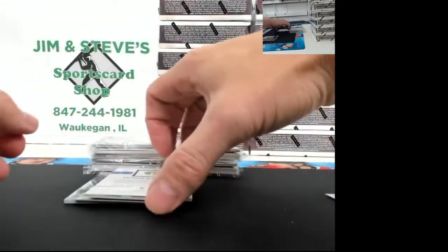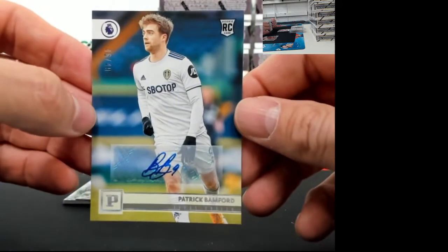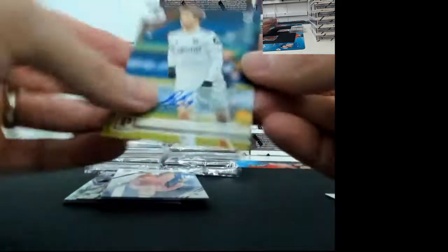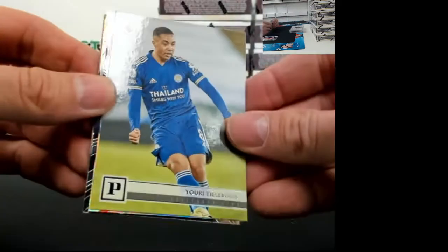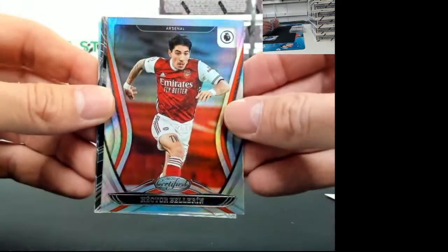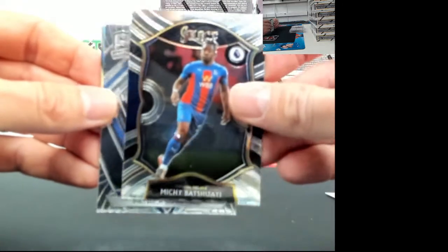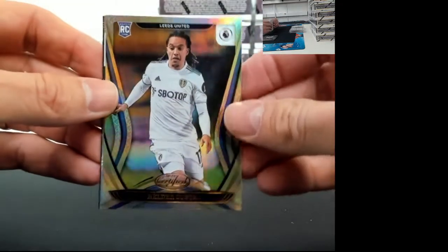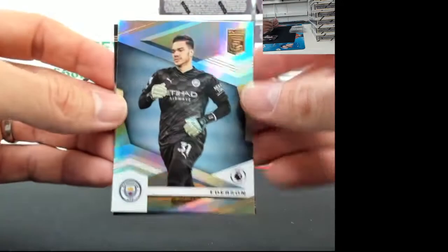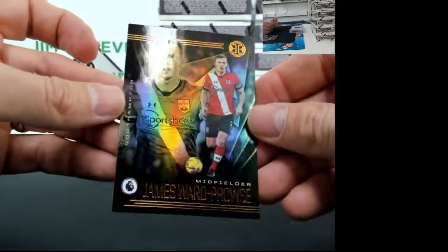Patrick Bamford is going to be an autograph - this is 46 out of 49, the Rookie Inc. He's from England. Jordan Pickford. He's from Arsenal. And a Mickey Batshuai Select card. Patrick Bamford out of Leeds United rookie card Spectra. Helder Costa out of Leeds. And Ederson - he must be good, he's a one-namer. Ederson and James Ward-Prowse, Southampton.